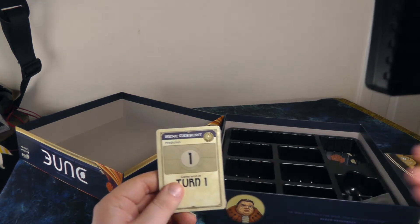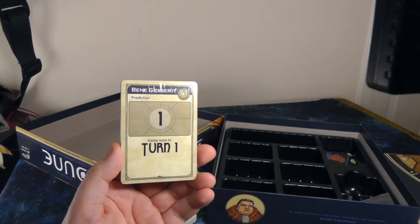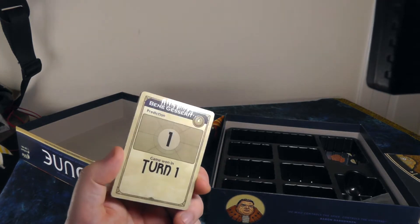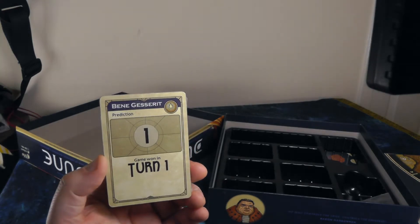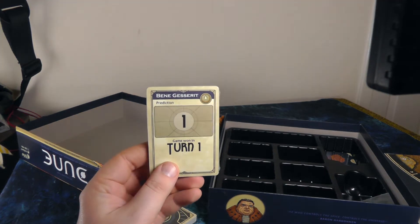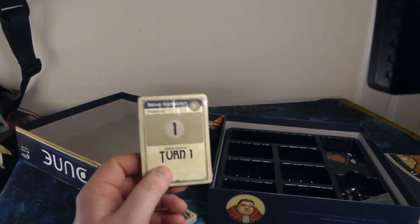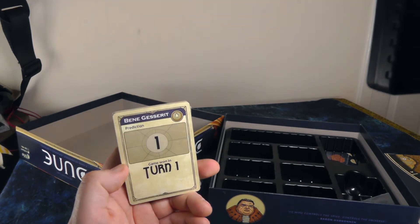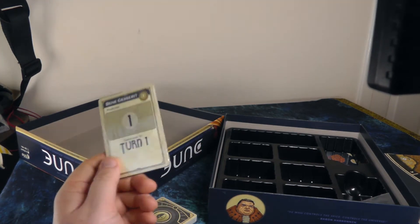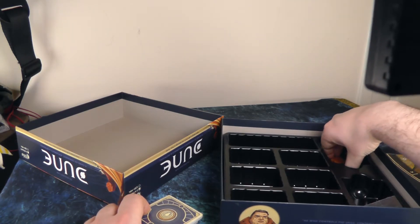We also have the prediction cards for the Bene Gesserit. They have a special ability where they can predict a certain faction winning the game on a certain turn, and if they get it correct they win alone. One of their strategies is making a prediction and then trying to see that prediction through to fruition so they win solo — quite an interesting mechanic, probably quite difficult to pull off.